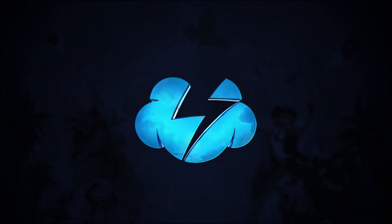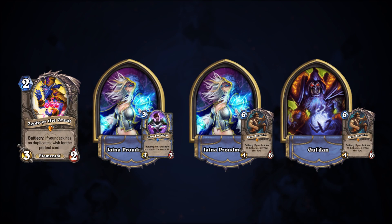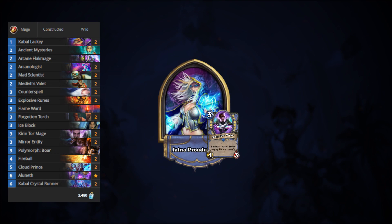Aside from all the experimentation with new cards and archetypes, there are two major developments that are setting the stage for the post-Saviors meta: the rise of Secret Mage, and the addition of Zephyrus the Great to the Reno archetypes. First, let's go over the brightest star of the early Uldum meta — Secret Mage.